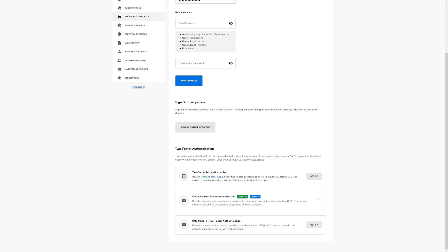The first method is a two-factor authenticator app, which you can get from the App Store or Google Play. Then there's email two-factor authentication — I use this one, it's pretty easy. And there's SMS code two-factor authentication. Email and the authenticator app are the best in my opinion. If you always have your phone with you, the authenticator app is great since it verifies it's you playing Fortnite. Choose whichever one works best for you and click the setup button next to it.